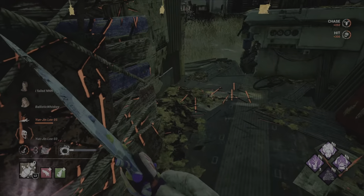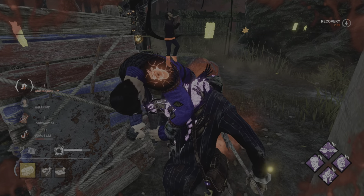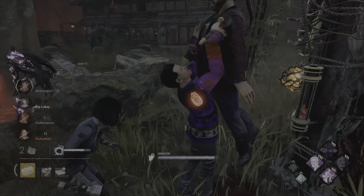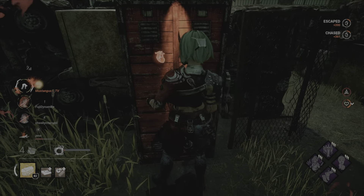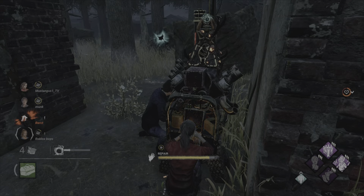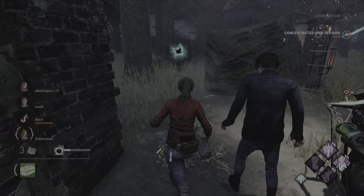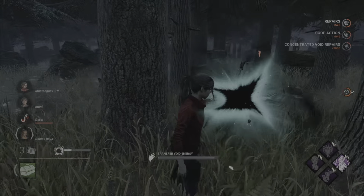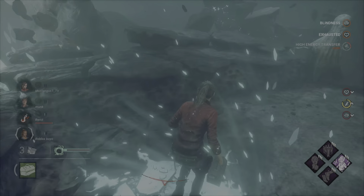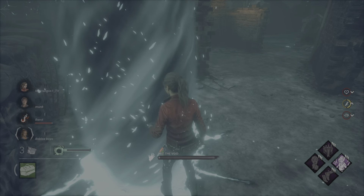Every time you hook a survivor you gain five percent haste for about five seconds while you're walking away, and if they are unhooked while you are more than 24 meters away, you get one stack. At three stacks you can instant down survivors, and at five stacks you can mori them. You can imagine, with Trapper being able to trap these totems, you can get up to some pretty crazy shenanigans. We're going to be protecting that with Blight's perk Hex: Undying — a second hex perk that, if it's destroyed, replaces whatever other heavy hex you have, so your hex gets two lives.